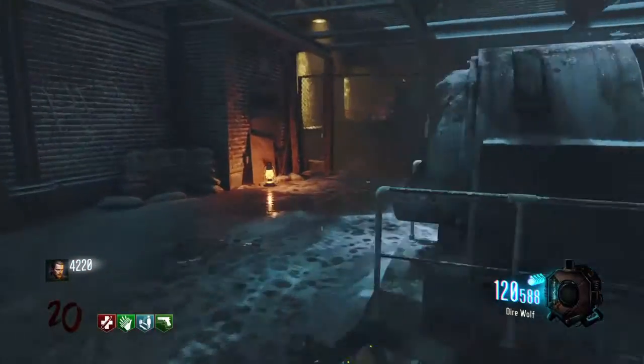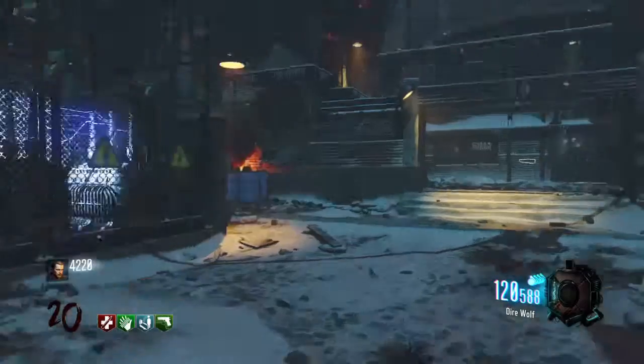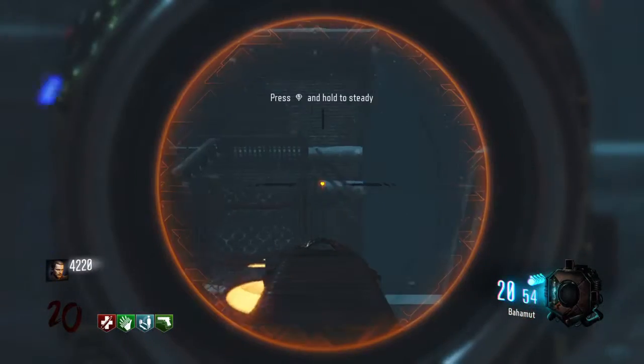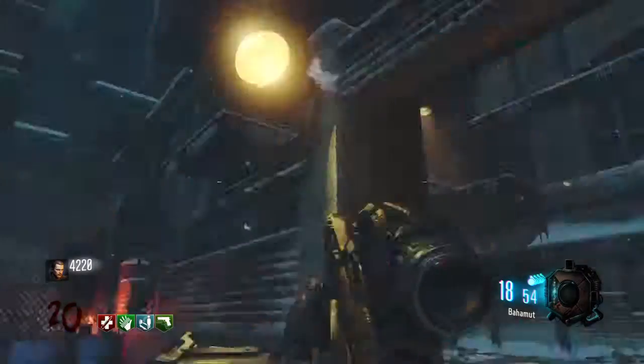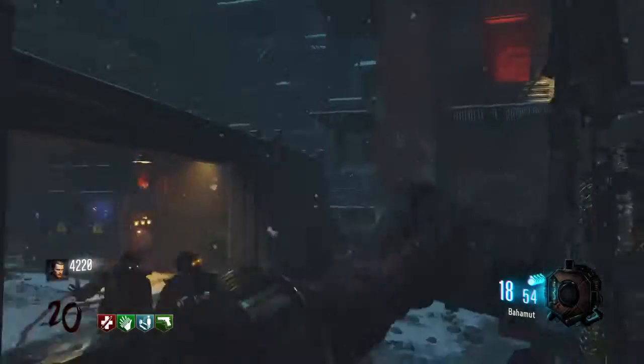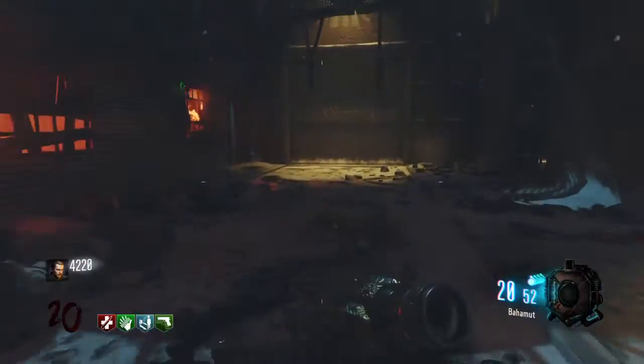Once he has spoken, it is the third monkey there — as you see there. You're going to shoot that, and then that is the final step. It is a really easy easter egg to do.